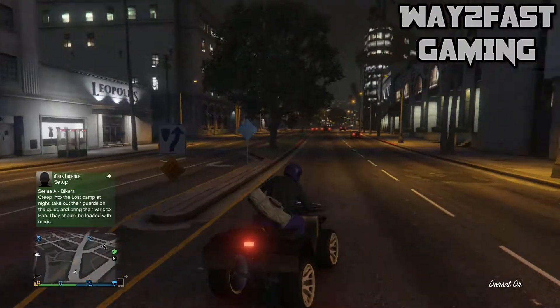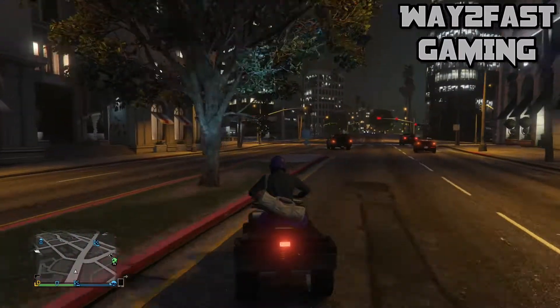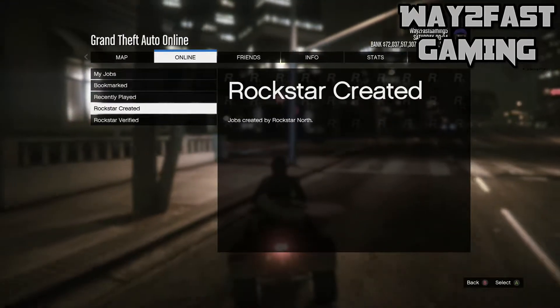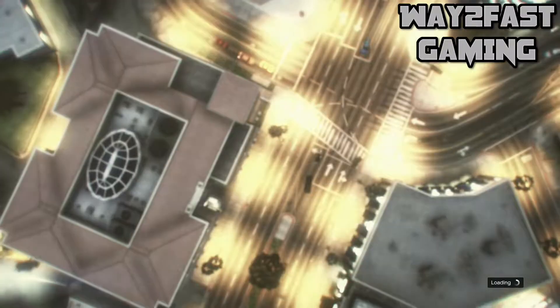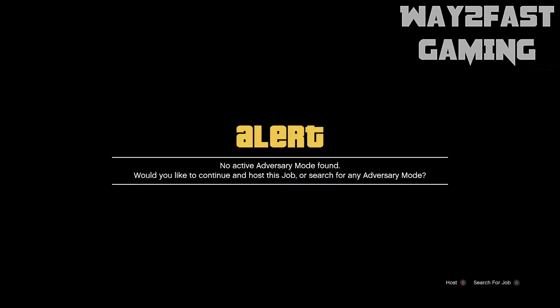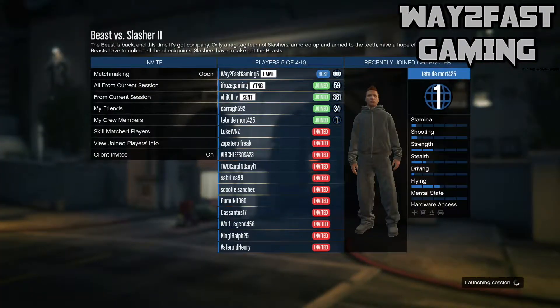So what we're going to be doing is starting up a Beast versus Slasher. You're just going to open up your pause menu, go to Online, Jobs, Play Jobs, Rockstar Created, and go to Anniversary Mode. It doesn't matter which Beast versus Slasher you start up, as long as you start one. You'll want to make sure you have three friends to help you out with today's glitch.